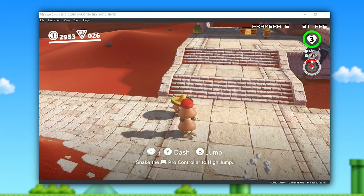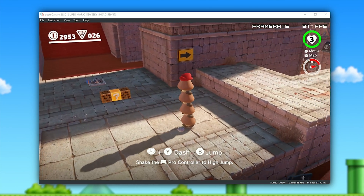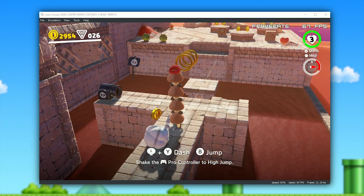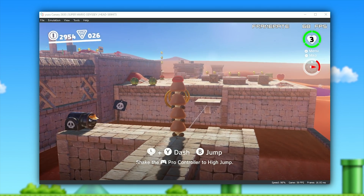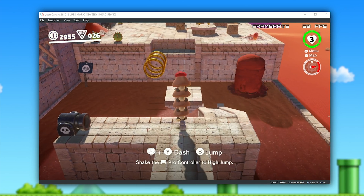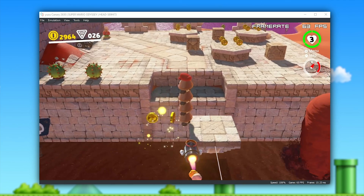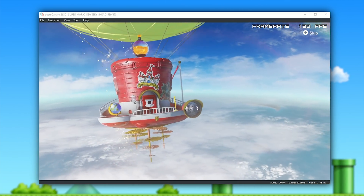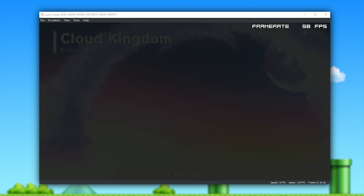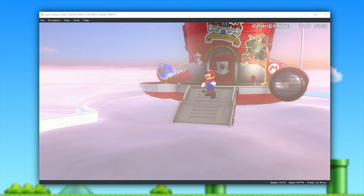Once this game becomes more compatible and gets a little more performance, it should become the best place to play Hyrule Warriors on any emulator. If you wish to try out this Patreon preview build, you'll find a link for it in this video's description. They are creating one of the fastest growing emulators for any modern console ever, and in my honest opinion these guys should be getting 10 times the support they currently are. In the next few days we should be seeing even more improvements to Yuzu in its canary builds, and as soon as any of that is added, I will let you guys know.